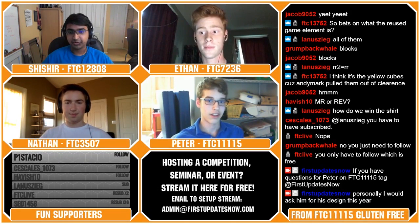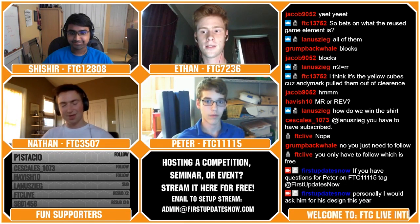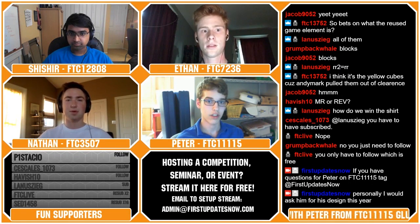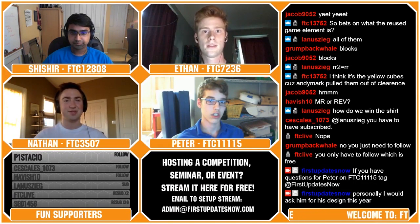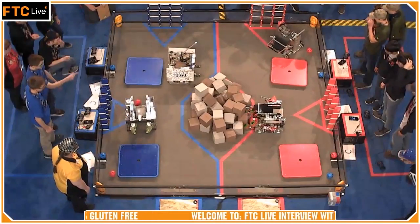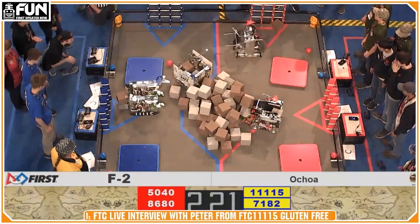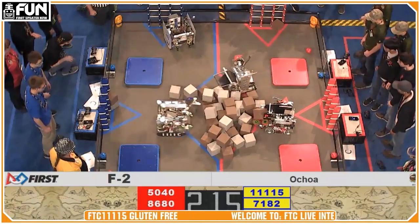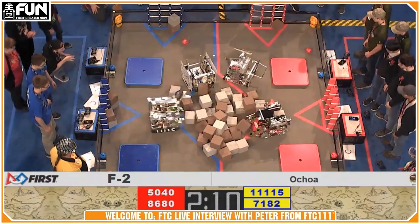That makes a lot of sense, because this is probably one of the first years where scoring was really limited. Most years there's an unlimited factor, but this year that unlimited factor was in autonomous, which is really hard. As we can see from this season, Gluten Free really capitalized on that. At one point your highest was a six-glyph autonomous, which really differentiates you. That was the unlimited factor this year — a big change from past years. There is a counterpoint though: although technically that's the only way to differentiate yourself in qualifier matches, during finals the game changes a little bit, and you have to keep in mind defense.